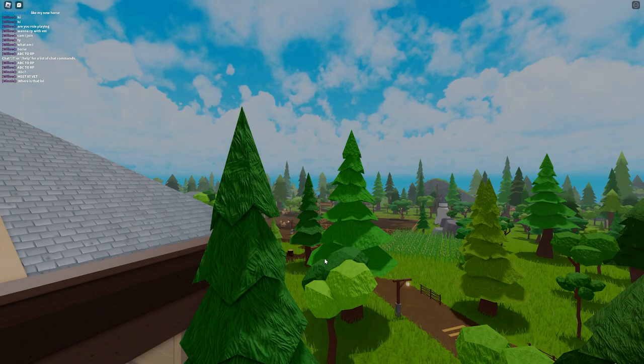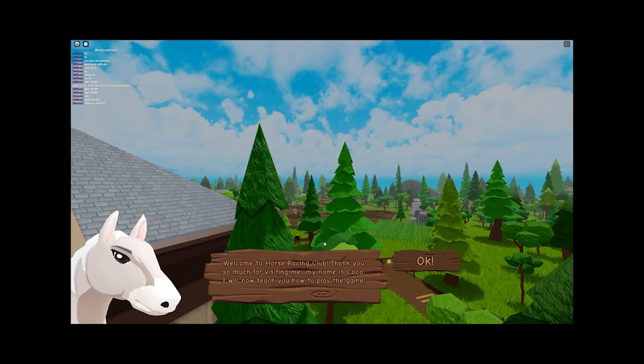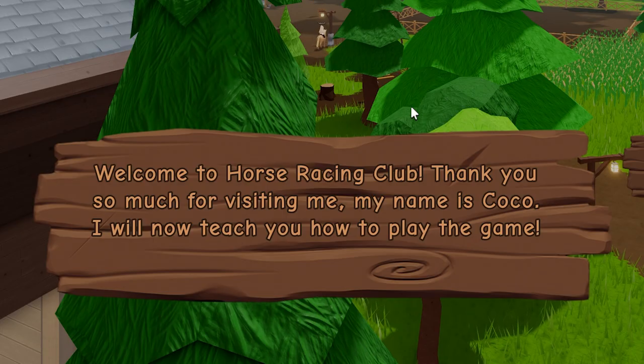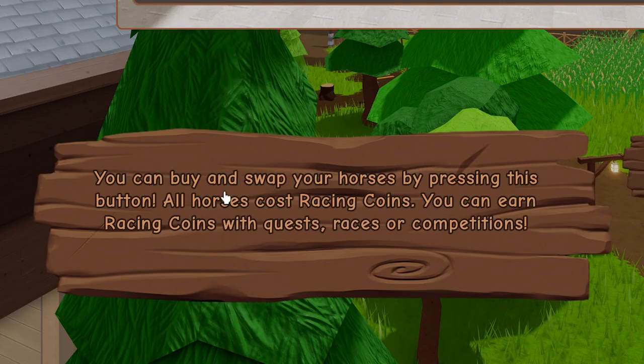There is a tutorial so I'm going to do it because I'm scared of looking silly. Welcome to Horse Racing Club - thank you for visiting! My name is Coco, I will teach you how to play the game. Okay, this is really cute. You can buy and swap your horses by pressing this button - all horses cost racing coins.